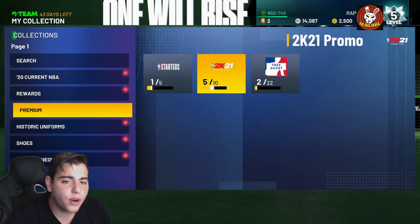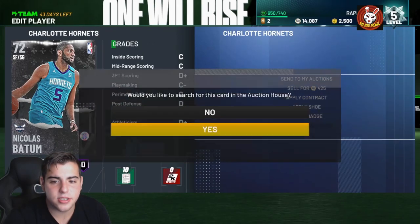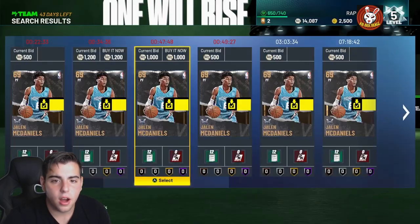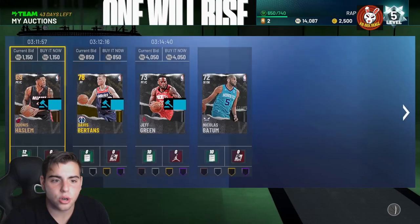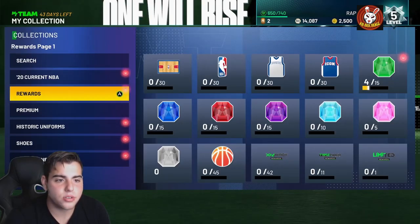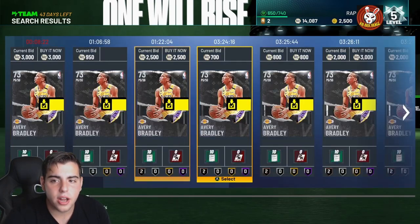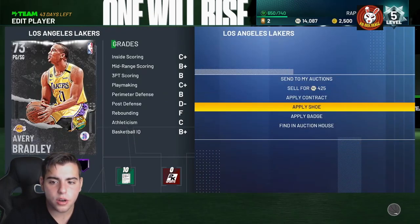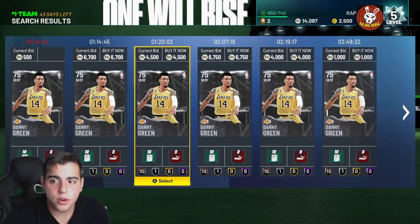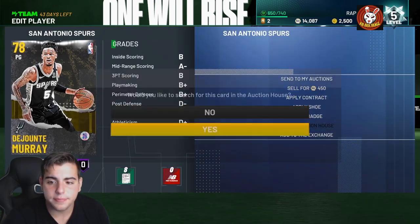First off, sell your cards. Check every single card in your collection to see if any silvers have value. This silver right here is going for 3k, so I'm putting him to auction. This bronze is going for 1,000. Every extra card in your collection — silver, gold, whatever — check the auction house. Silvers are pretty valuable right now; I just sold one for 800 MT, and Danny Green is going for 1,000.